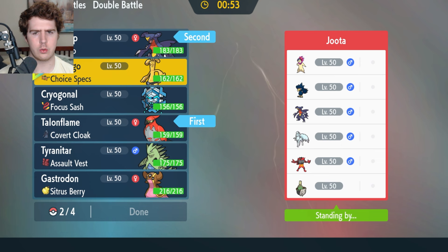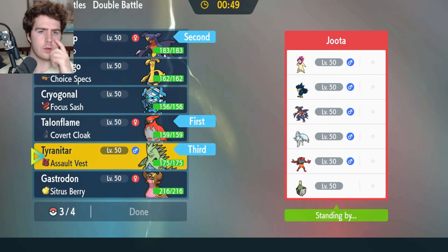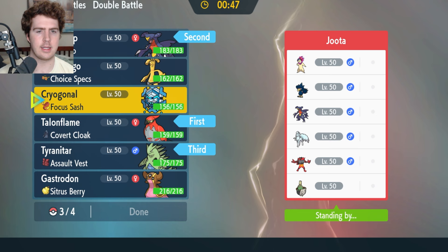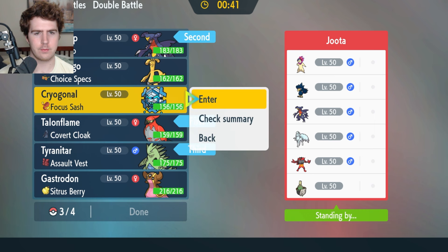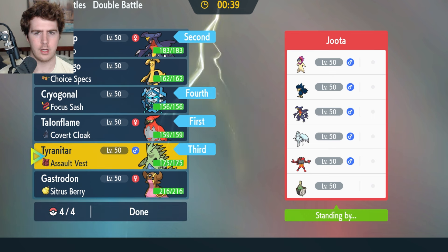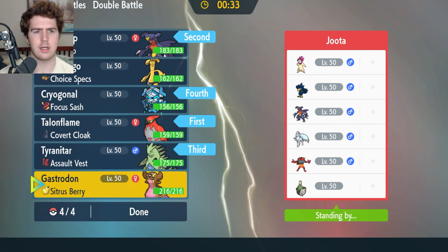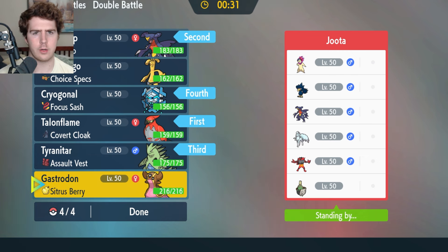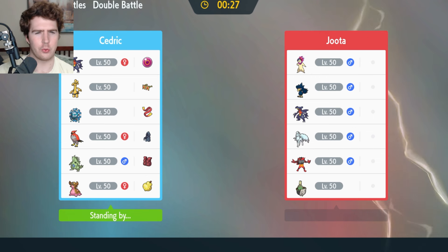I'll go with Garchomp Tailwind lead and Tyranitar in the back as a strong switch-in. I'm a little weak to their Garchomp, so I could bring Cryogonal here. Gastrodon with Freeze Dry is kind of a liability against Ninetales — it's not that strong. So I'm going to go with Cryogonal. It actually feels correct here. In a lot of situations the weird Pokemon is a matchup-specific mon, but Garchomp is one of the more popular Pokemon in the metagame right now, so you'll get a lot of usage out of it.